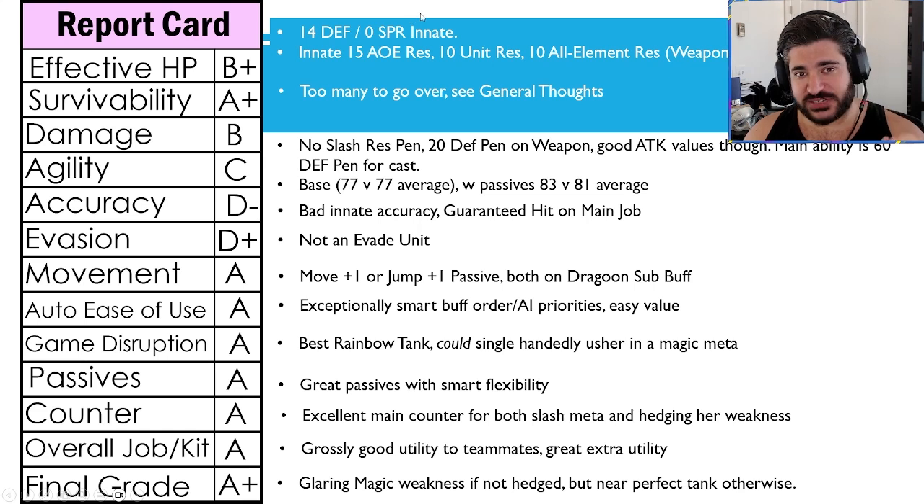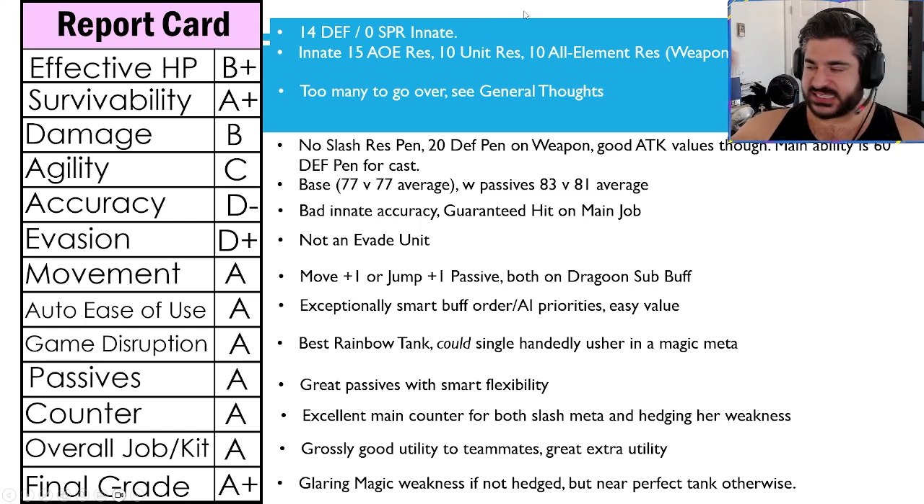For a final grade of an A+: I think she's better than Dialdo and Raf. There is a glaring magic weakness if you don't hedge against it, but she's a near-perfect tank otherwise — she hits everything down the line for what you want out of your tank, other than maybe the ability to generate more hate. That is a potential downside if you're not managing your battles right, but her utility to teammates is strong enough that even if you lose hate it's not the end of the world like it is for some other tanks.